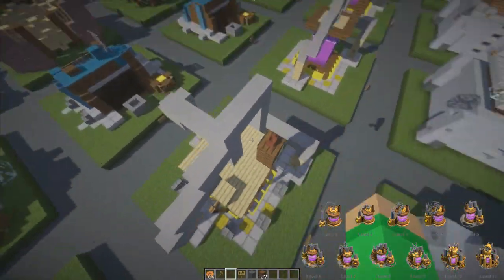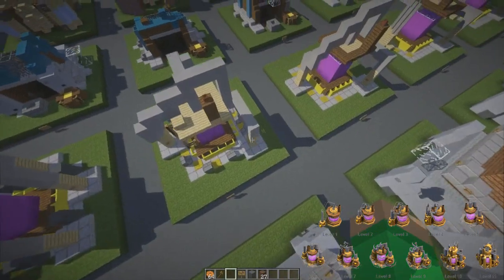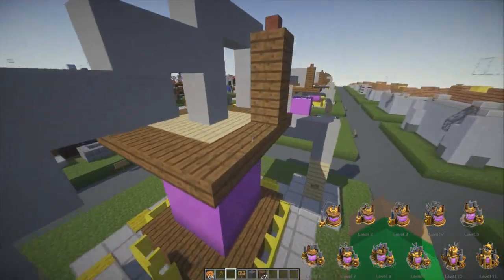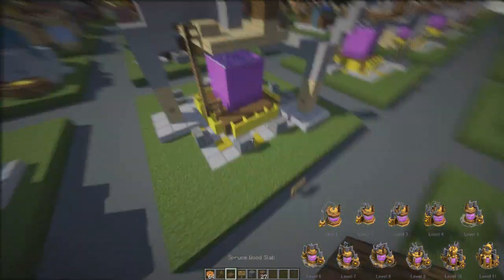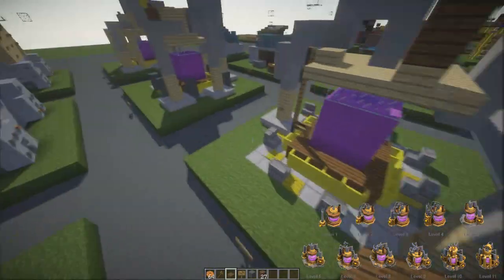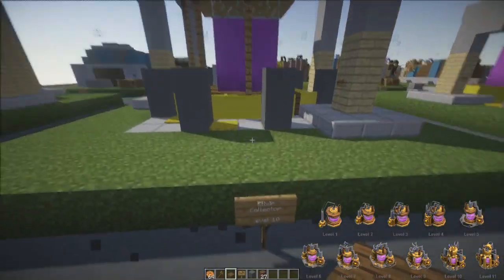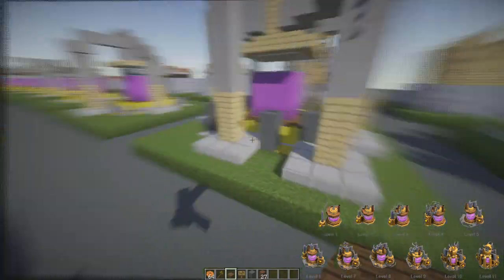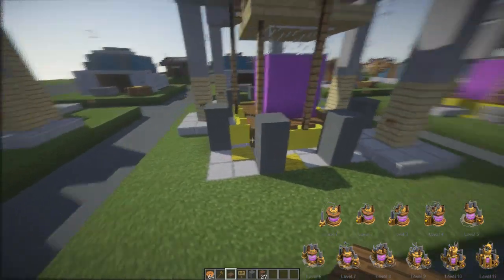A pipe going down then three big huge pipes going into the ground, and the top is now made out of birch wood instead of spruce wood. Pretty damn cool. Level ten — holy shit, I lost count. This one has these weird things sticking up from the ground.